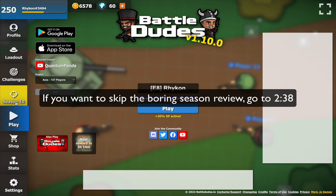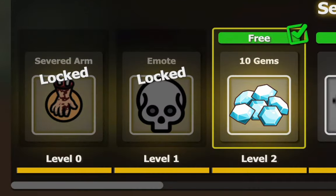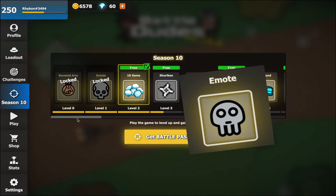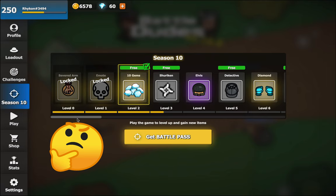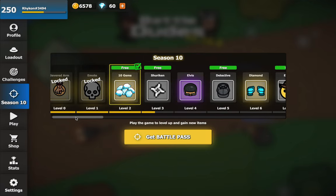Let's first head into the battle pass to see what new cosmetics have been added. There's already a skull that doesn't look like a disfigured ghast at least. For the exclusive battle pass skin, we have a severed arm. Not really visually appealing, but it's an exclusive skin so who cares. Next up, we have the Elvis hat which looks cool and you should totally get it.